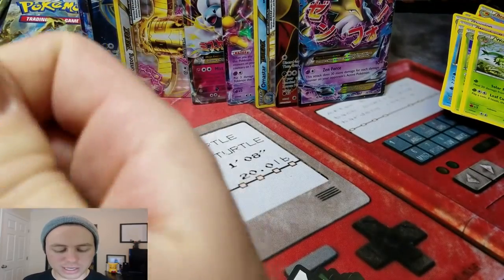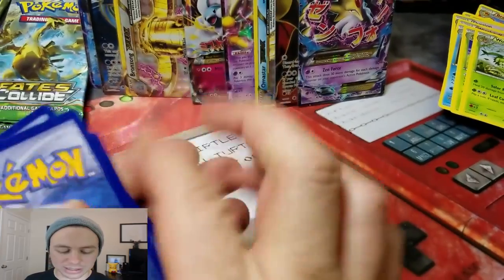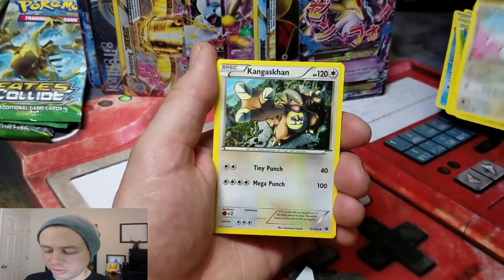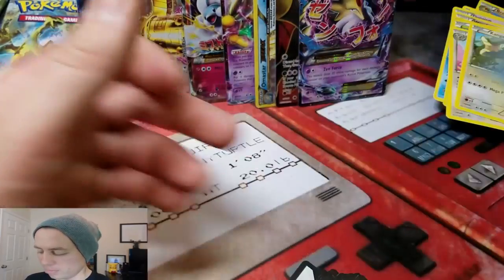We might not actually get another Ultra Rare. Eight in a box is outstanding. Shuckle, Chinchino, King of Scone, a Double Colorless Energy Reverse Holo, and a Barbaracle Rare.